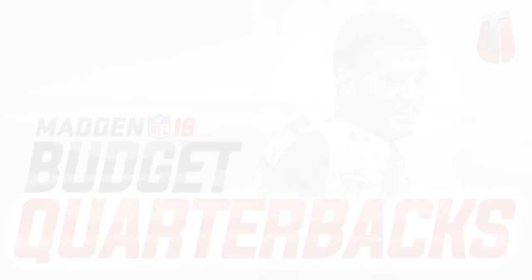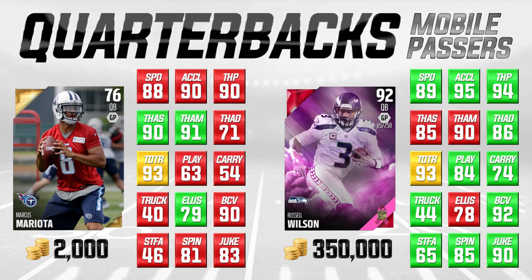So let's get things started. We're gonna start off at the quarterback position. On the left side of your screen is our budget player. Right side of the screen is a comparison to a more expensive, newer card.